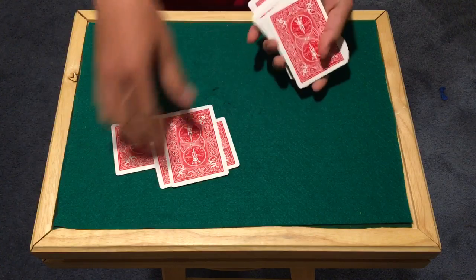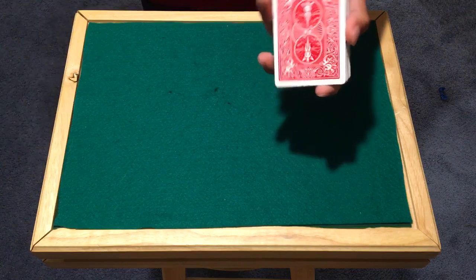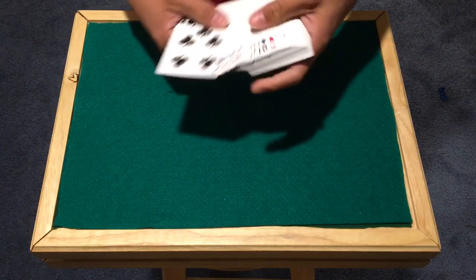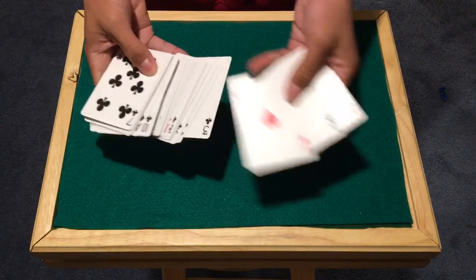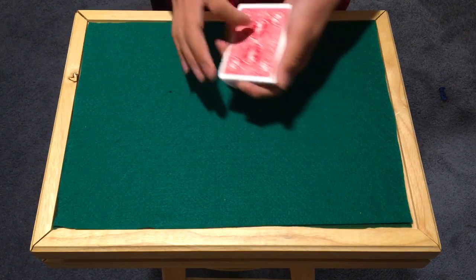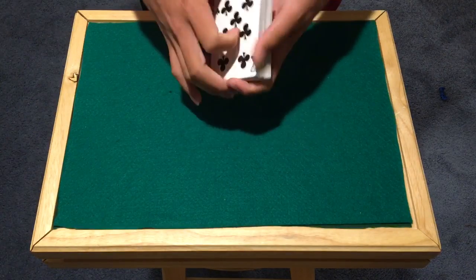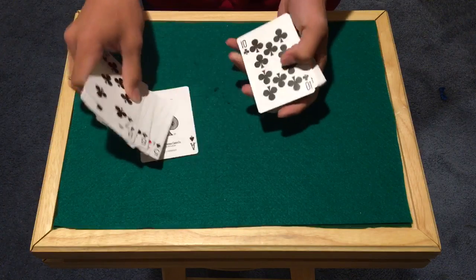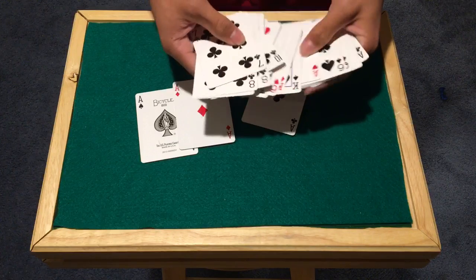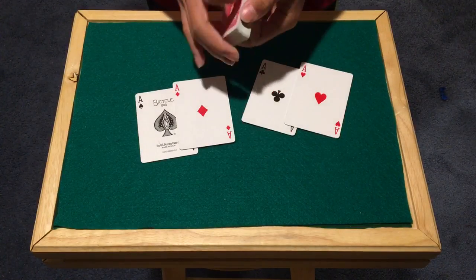These three Aces are actually going to go on top, so this is a deck that cannot be examined. Basically, you need to make sure you can spread the deck face up, but you can't spread to the top obviously, because you're going to have three Aces there and these are normal Aces. So this is how you're going to start the trick. You can start face up and spread through the deck, taking out the four Aces — Ace of Spades, Ace of Diamonds, Ace of Clubs, Ace of Hearts. Make sure you're careful not to spread to the top and expose those Aces.